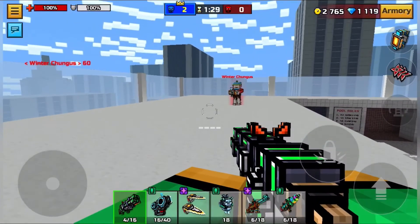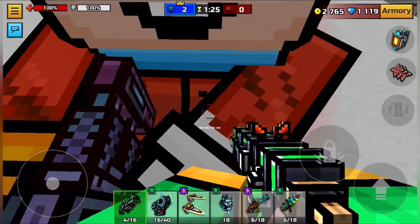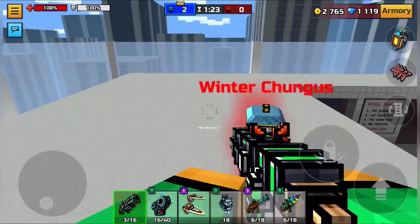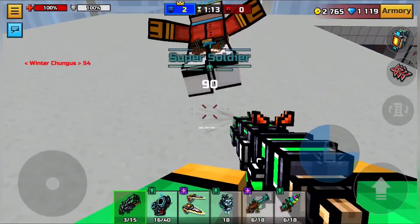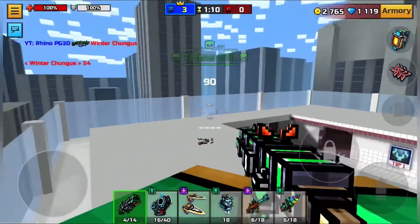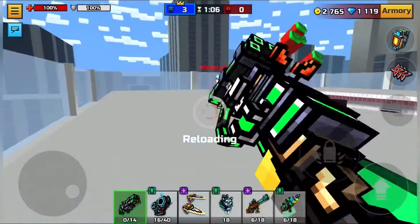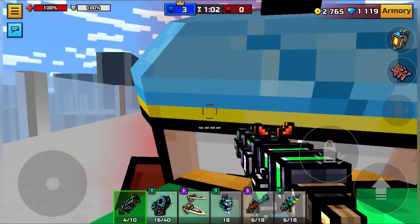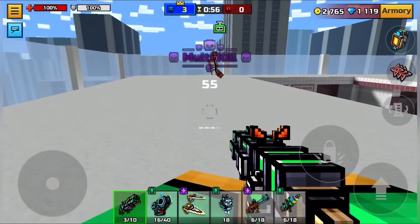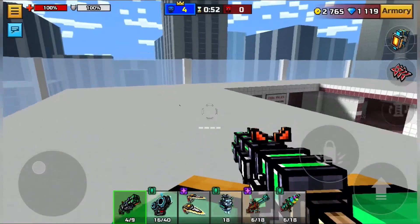Now this is default armor with no modules on the armor or the weapon. The close-up body shot is 54, which is pretty good — that's a two-shot body shot. And for the headshot, the poison kills them on that one, so it's a one-shot headshot with default armor.